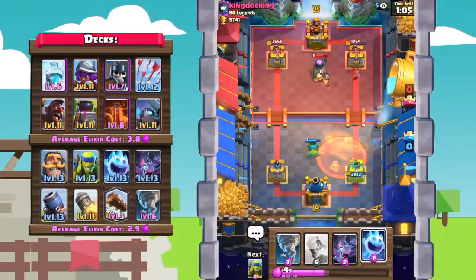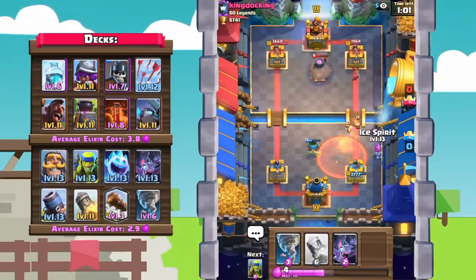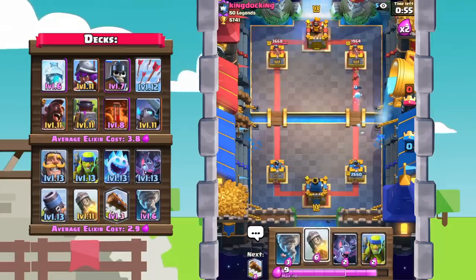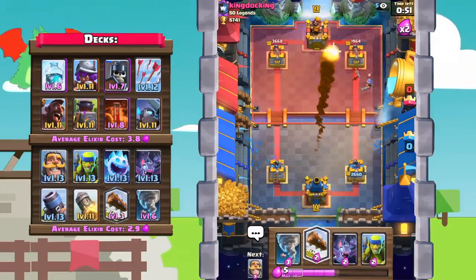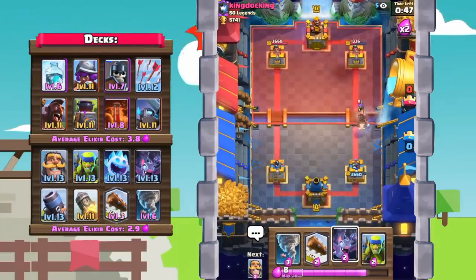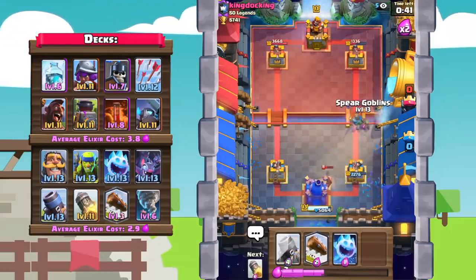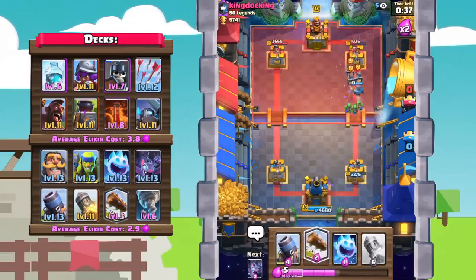Mortar will start sniping away at that furnace. He sends in a poison spell. Ice spirit to soak up the fire spirit, and we'll have a surviving ice spirit on a counter push. Let's send in another rocket. He's gonna go ahead and send in a hog here — I'm definitely going to get my king's tower activation. Knight in case he has zap — looks like he doesn't zap our bats. Spear goblins, then let's get a log right there to hit all that stuff.